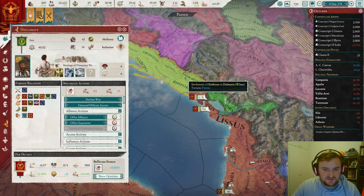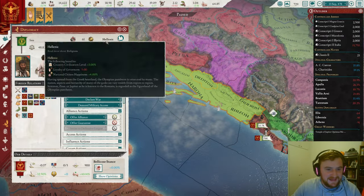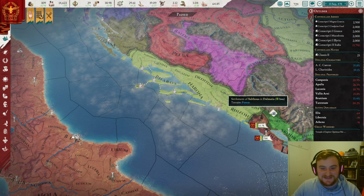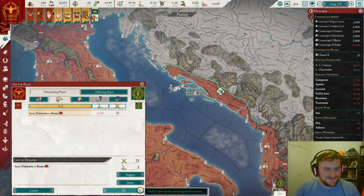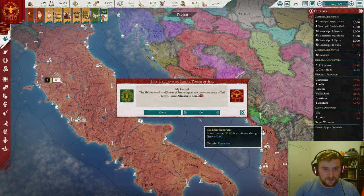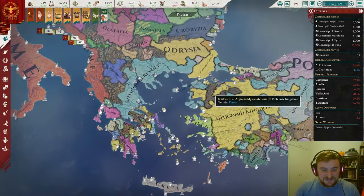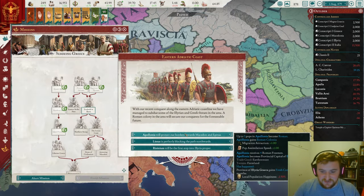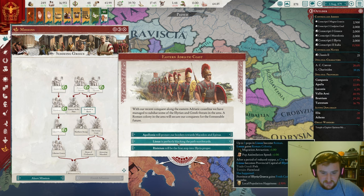Right then, on to war with Issa. We literally only need to take up to Rhyzon for our missions, but of course we're going to take it all. With Issa, they are a Greek Hellenic faction, which is absolutely fantastic for us because hopefully they will have converted some of these pops to Hellenic. The siege of Issa is done — I don't even think we fought any battles in that war. We now have enough low aggressive expansion to start looking at Greece, especially now that the Antigonids have a revolt. That is fantastic.